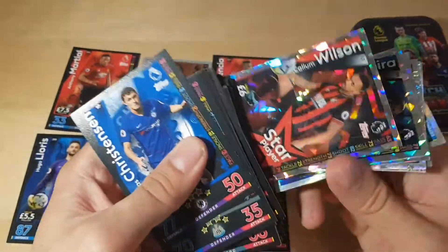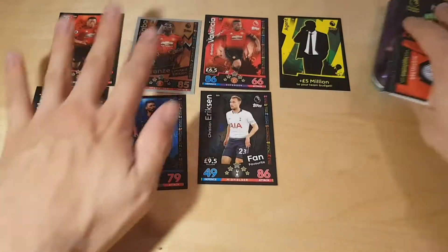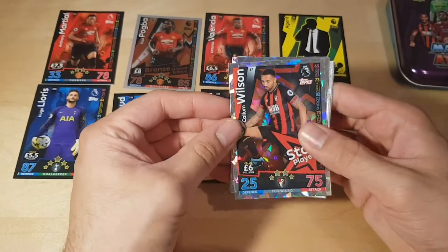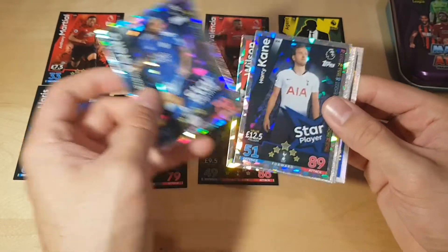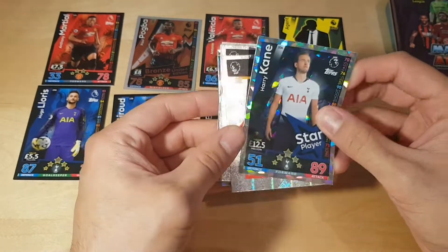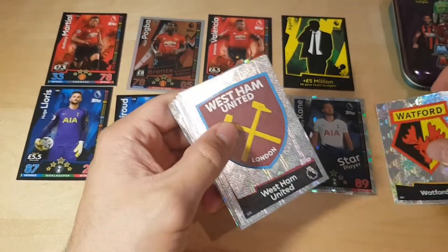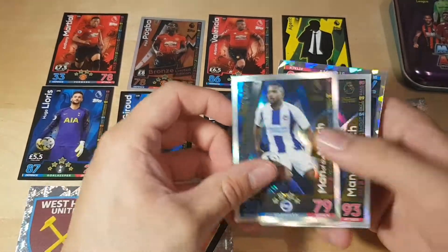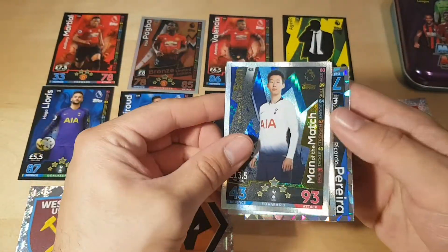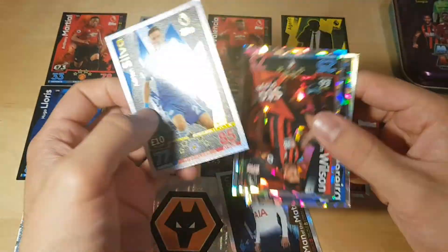Now we're getting to the good cards. We got Wilson star player, Singh Parader, and Harry Kane star player — amazing! We got the Watford shiny logo, the West Ham logo, Wolverhampton logo, Izquierdo shiny, Song man of the match, and Andre Silva man of the match.